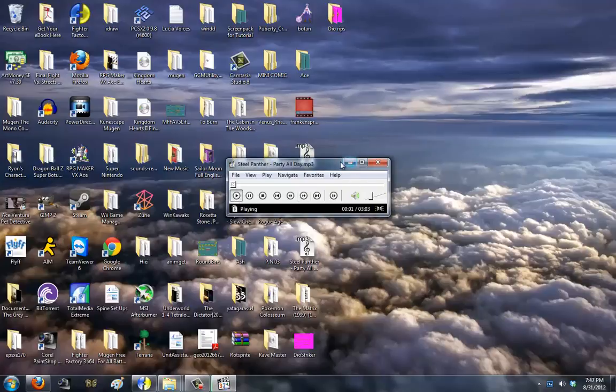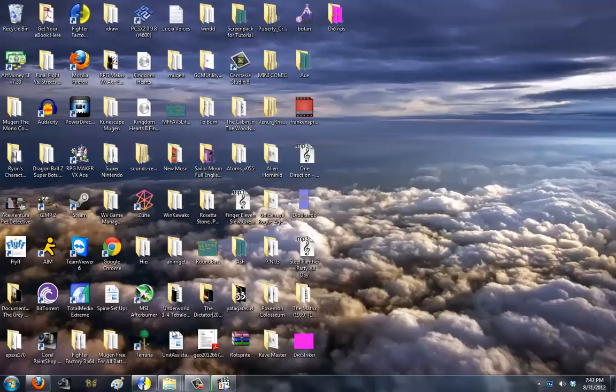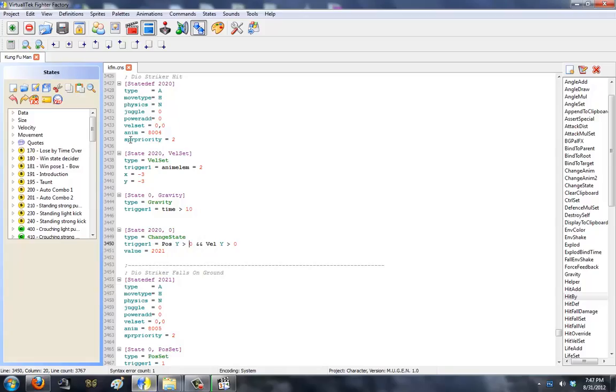Welcome to the world of tomorrow — well, rather, Mugen. Today I'm going to show you a tutorial on making a striker. Strikers could be taken as many different things. In this case, a striker means an additional character that jumps in off the side of the screen, attacks your opponent, and then jumps out and escapes. I've already coded it, and I'm going to show you the basic way it's going to look when it's actually done in Mugen.